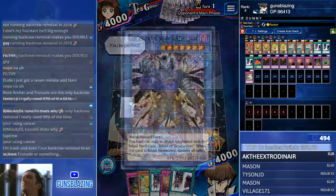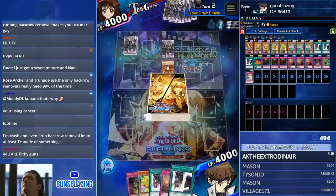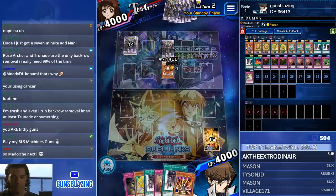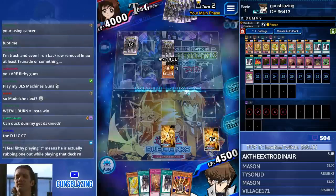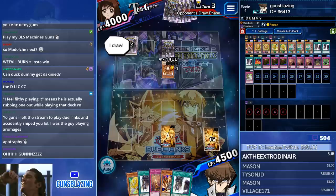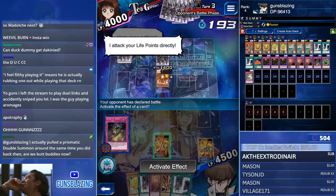Oh my — Duck Dummy also prevents that. Hopefully we pick him up. No, that's Lava Golem, that's not what we need. We'll run Curse of Anubis on him for now while we wait. Can Duck Dummy get the Key? Yes he can — the King is not destruction nor targeting. He's just gonna attack. I'm fine with that.